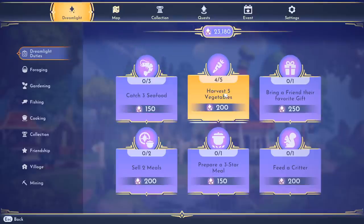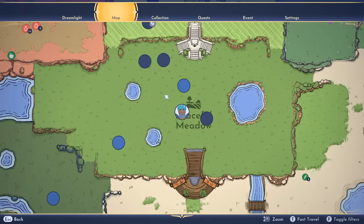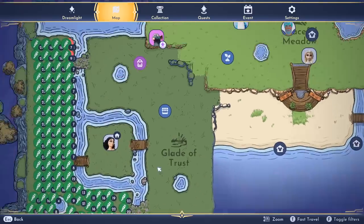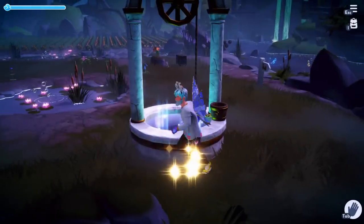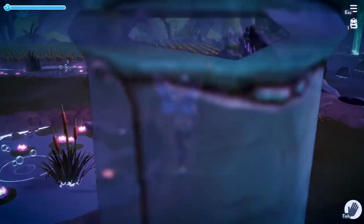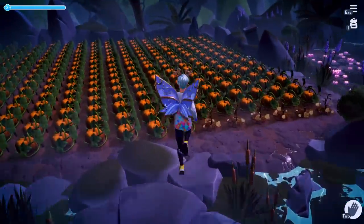Harvest five vegetables — I have four out of five. I can just go over to my garden; I have a really big pumpkin farm over here. I harvest one more item and I get some more Dreamlight. You can just farm through these — they're like little dailies except they never end; you can keep doing them over and over and get so much of this resource.